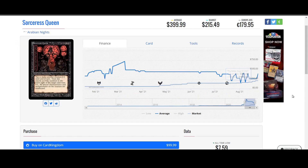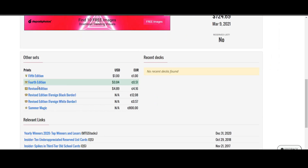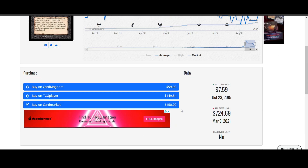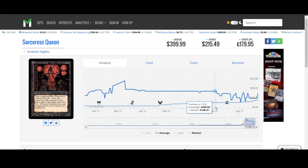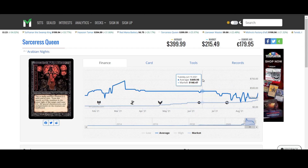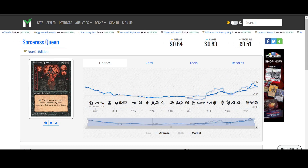If you want to get it, why not? But if you want to get the Arabian Nights version, obviously it's black border, which none of the other ones are. So you're going to get something that you could consider valuable in that way. It's not a reserve list card - they could print it again in the exact same format, but you're going to get an Arabian Nights copy with the flag and everything.